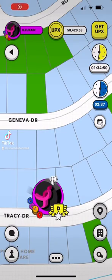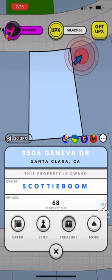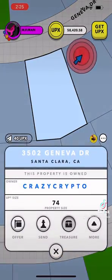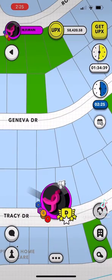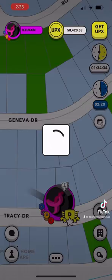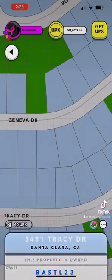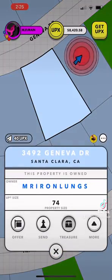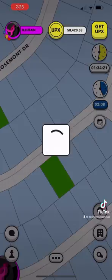Hey everyone, this is Zarina with Zarina's Guides, showing you about treasure hunting in Upland. You can get a pink circle, but if you click over you'll see a redder circle. Always check — even if you get a pink circle, just one square over it can be really red. Pink means you're further away, really red means you're getting really close, so just that one square can make a big difference.